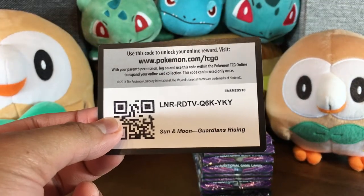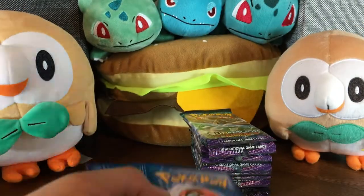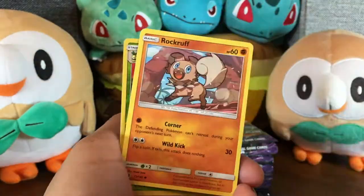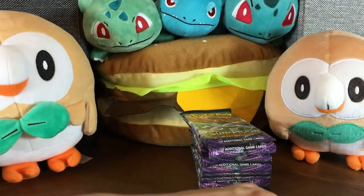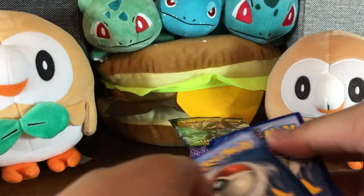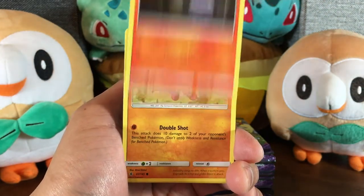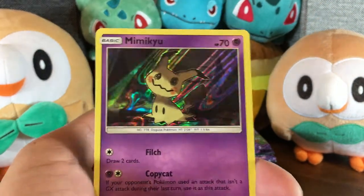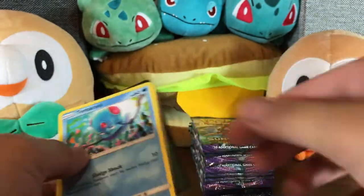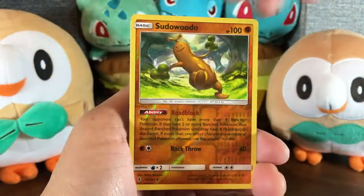Enjoy this code card, y'all. Okay, so we are more than halfway through. We're going to speed through these packs. Let's see if anything here pops up. Another Vanillite. Nice. I have noticed from the recent packs that I've been opening, I remember from the older sets, it was really tough to get a reverse rare. Like the reverse foil card would always be like a common or uncommon, but I'm noticing a lot more reverse rares from packs and I'm not complaining at all.